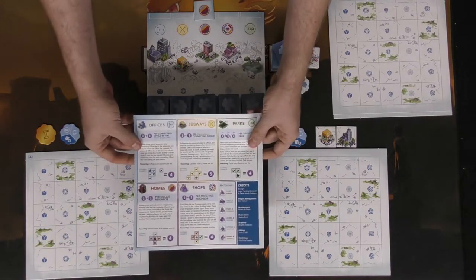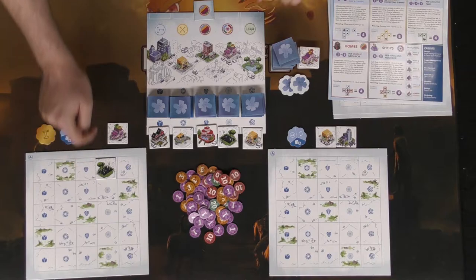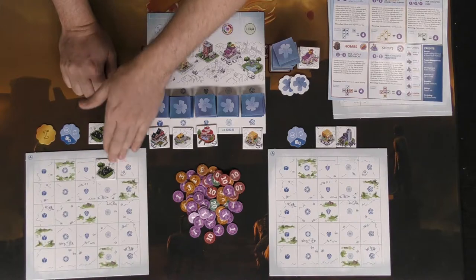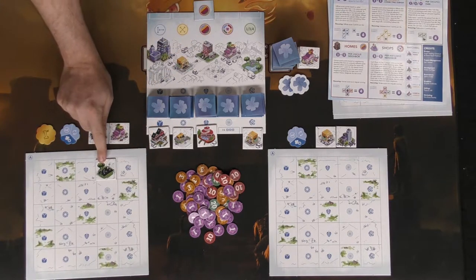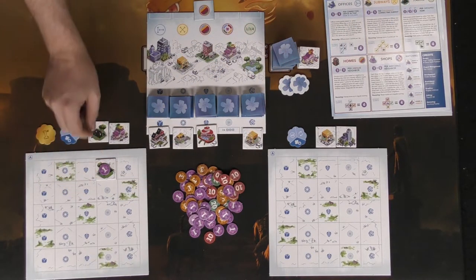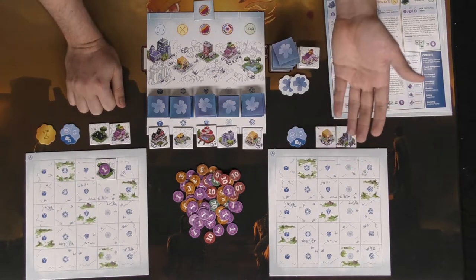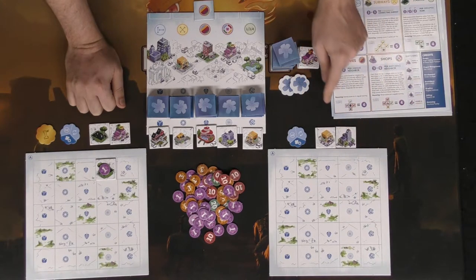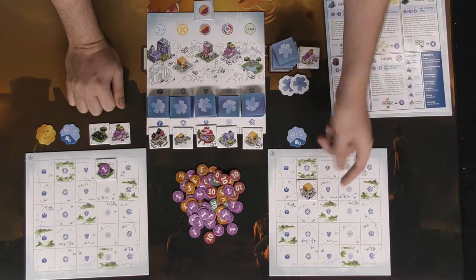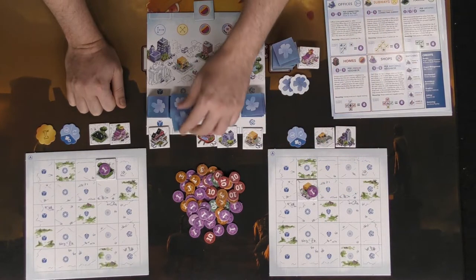This player is going to play one tile down here next to this little bloom, taking this tile into hand. After he places the tile he instantly scores — this board says one for one park, so I'll set that there. Then refill the board. The next player takes a turn, goes for subways, places it right there, scores a single point, takes this tile into hand, and then he's done.